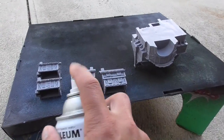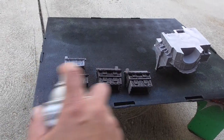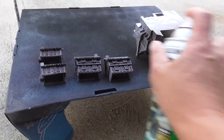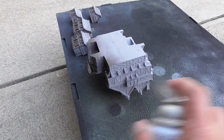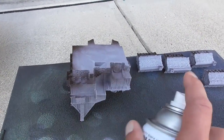I put these on their sides so that I can get underneath the eaves. I especially want to make sure I get underneath. Just go back and forth like that. Make sure you get all the sides.